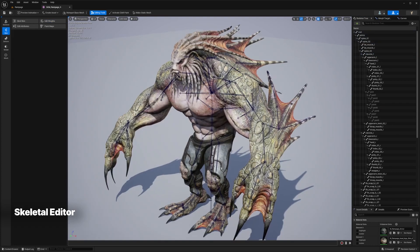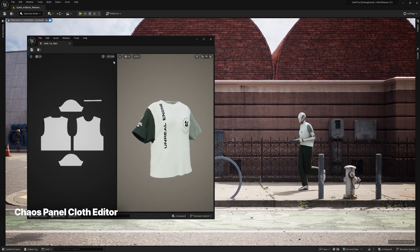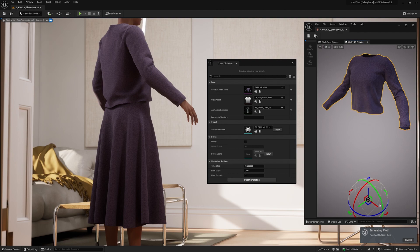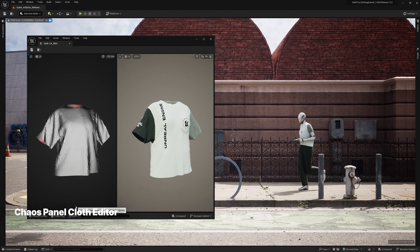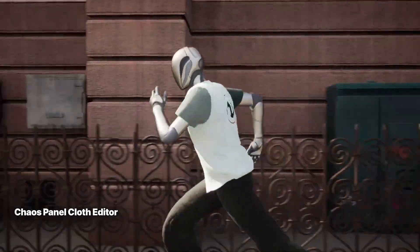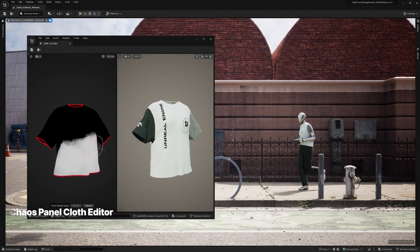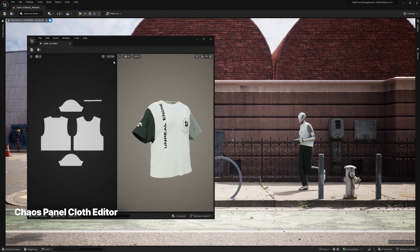For those who seek realism in their projects, Unreal Engine 5.3 presents the new Panel Cloth Editor — an absolute game changer for cloth simulations. This advanced toolset empowers you to create incredibly lifelike cloth behavior with remarkable ease. It also includes a non-destructive cloth simulation workflow, allowing you to strike the perfect balance between speed and precision. The ML Deformer takes cloth simulations to the next level by enabling in-engine simulation and caching, bringing a new dimension of realism to clothing, flags, banners, and more.